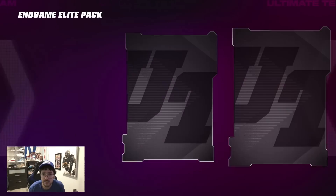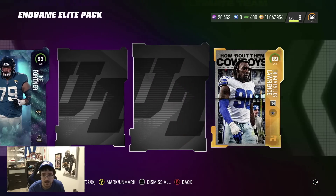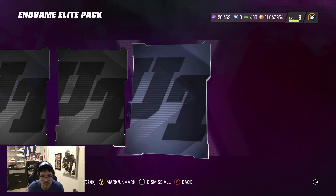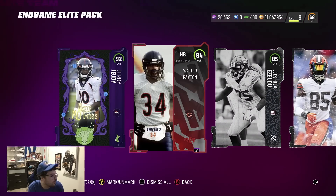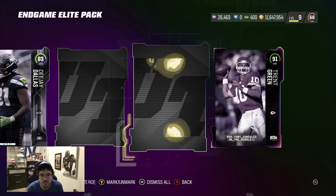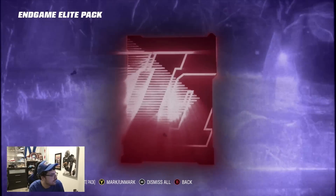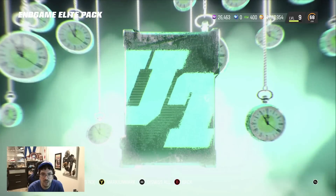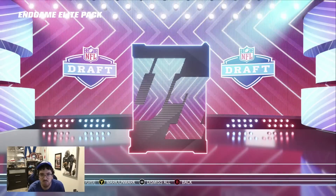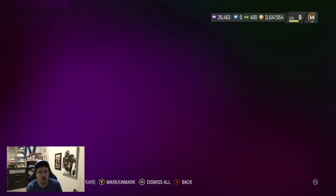At the end of the video I'll also quick sell every single card and see how much training we're getting back from all of these packs. 93 redux — keep moving, keep going. Come on man, show me greatness. 92, I'll take it. 90, 85, 84 Walter. Gotta keep looking at my other screen to make sure we don't open the plus packs. 91. 90 ghost card, 92 base elite.